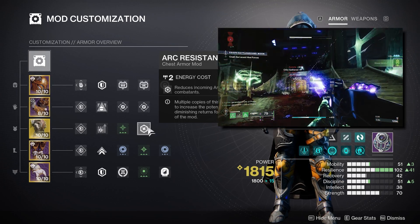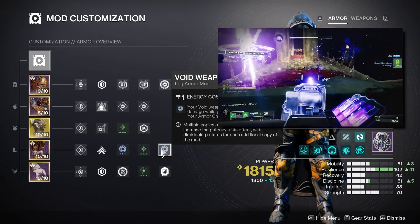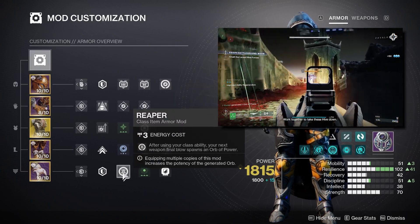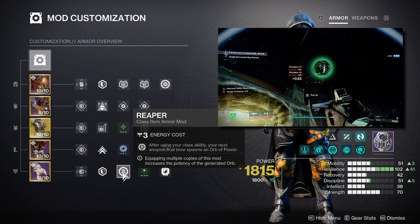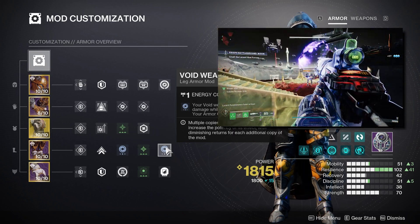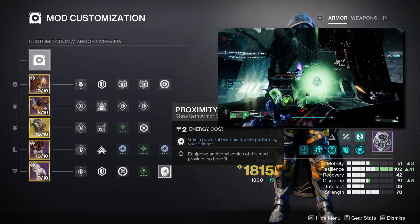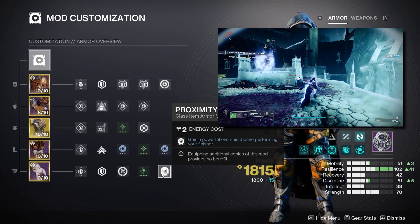For our legs I'm using two stacks of Void Weapon Surge, increasing void weapon damage for 10 seconds, plus Stacks on Stacks to increase armor charge gained per orb pickup from one to two. On our mark we're using Reaper — after using our class ability, our next final weapon blow spawns an orb of power, contributing to the orb gen this build already has. We're also using Time Dilation to extend weapon surge from 10 seconds to 15 seconds per stack of armor charge; combined with Stacks on Stacks, every orb pickup gives our void weapons a damage boost for 30 seconds. I'm also using Proximity War for an overshield during a finisher, though you could swap in Distribution or Bomber instead.